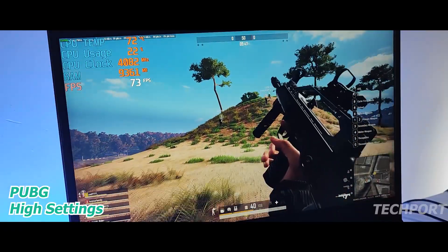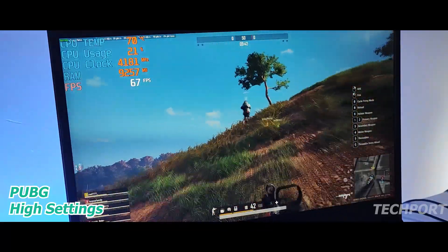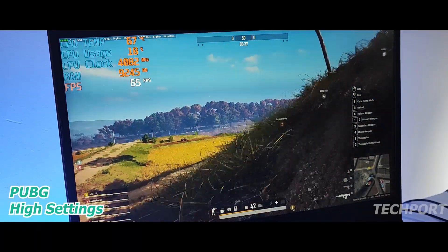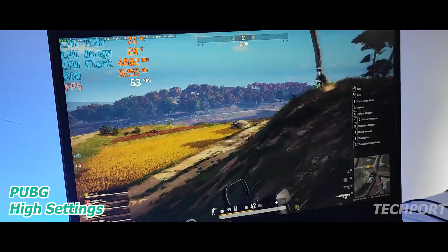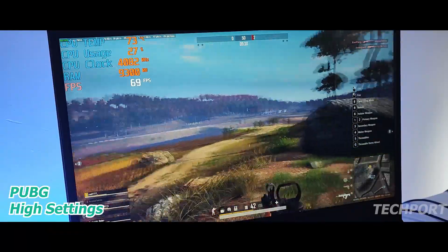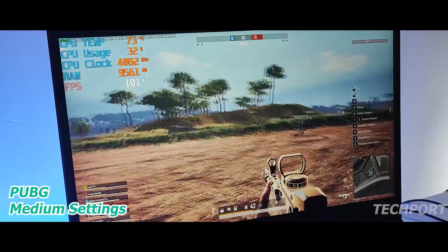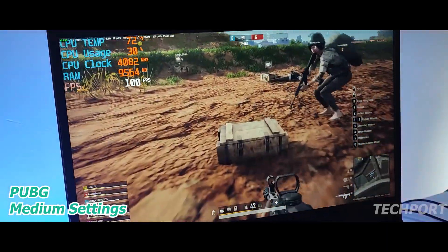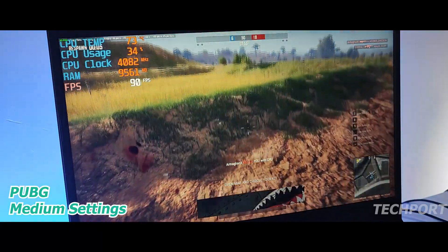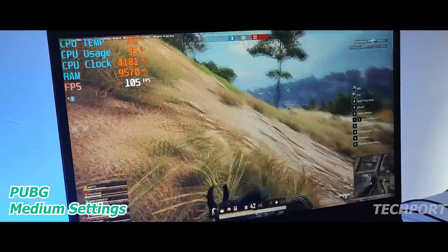The next game we tried is PUBG PC. We played on high settings and got 70 to 80 FPS, with drops to around 60 occasionally — but it was still playable on high settings without compromising quality. On medium settings, I got 90 FPS, making it a very playable experience. I didn't lose the graphics quality and I liked the results.